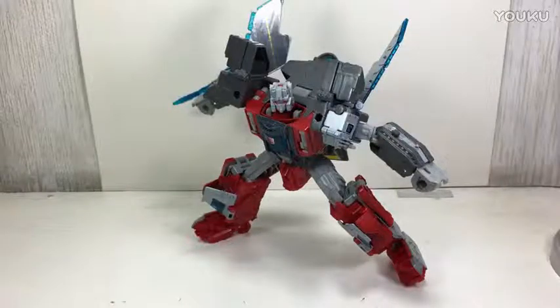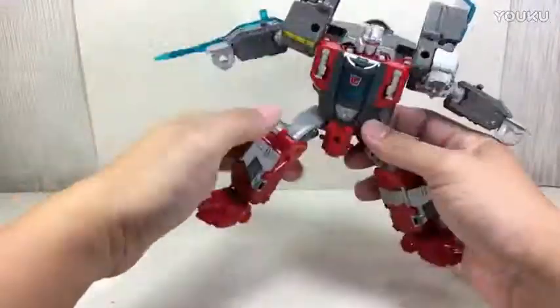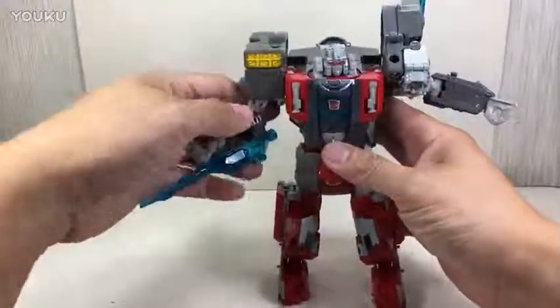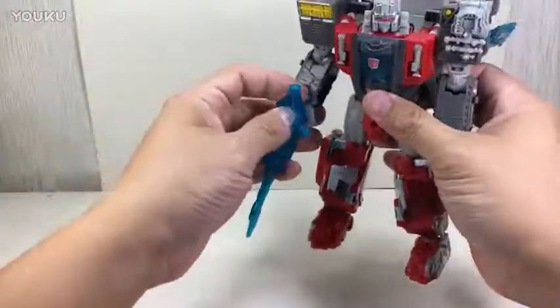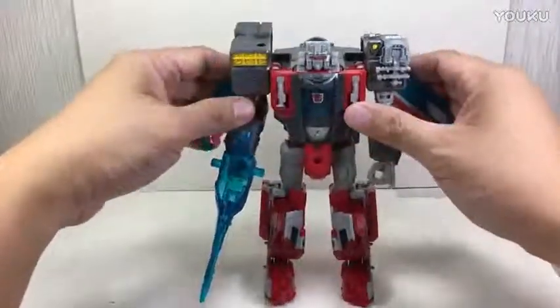This is the Transformers Generations Titans Return Voyager class Broadside, with Blunderbuss as his Titan Master or Headmaster companion. The figure is part of the fourth wave of Voyager class figures for the new Titans Return series of Transformers from the Transformers Generations line.